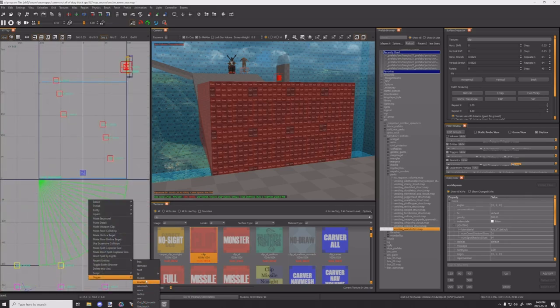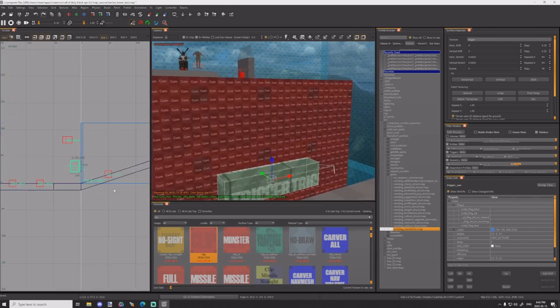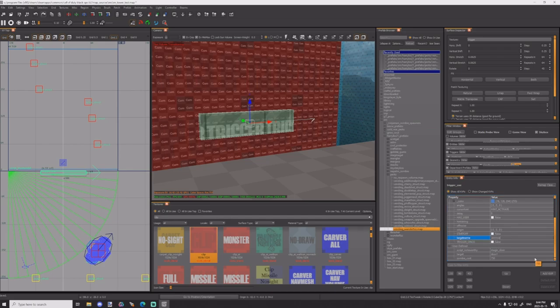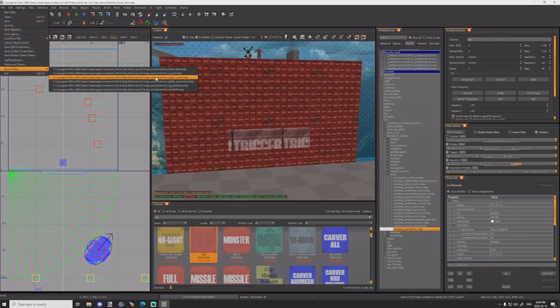Now it's all about setting up triggers. We're going to use a trigger use because the player has to go up and use it. This is going to be in the middle of your model. Make sure the target is there or it won't work properly. First things first, we're going to target door one, script underscore noteworthy, magic door. The zombie cost we're going to put to 750. The target name is zombie debris. I think I have everything good. I'm just going to hop into another map file to verify.